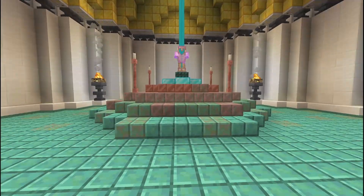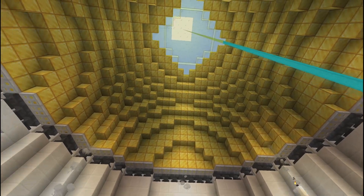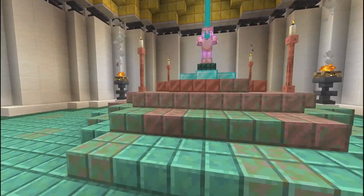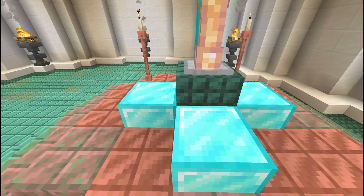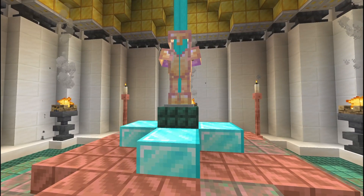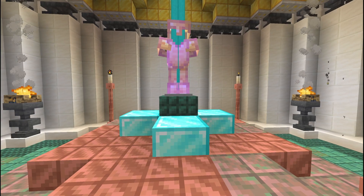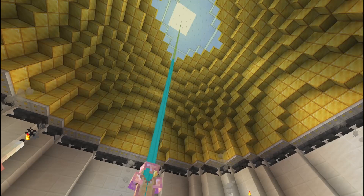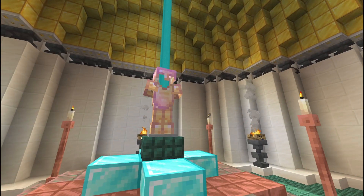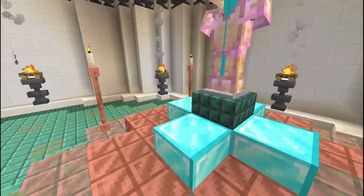As we approach, we've got our candle stands again. We've got a little dais here, sort of in the back. You could center it if you wanted to — I chose not to, I wanted to push it back. We've got a small beacon underneath just to get the beam to shoot through this dark prismarine slab that the armor stand is on. You could build a throne up here instead, a statue of some kind, a magical book, sword in the stone — any kind of thing that this temple would be built around. I just went with an enchanted golden set of armor for demonstration purposes, with a beacon kind of coming through it.